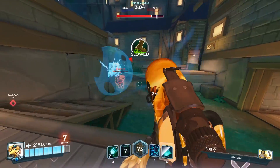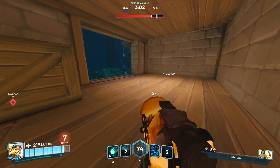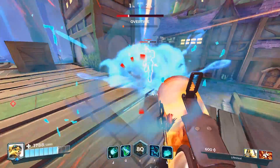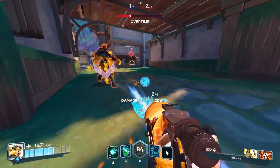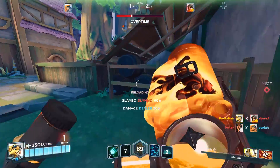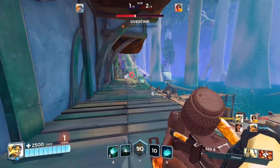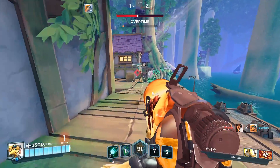Now that we've covered the loadouts, let's move into the tips and tricks. My first tip for Pip is to Explosive Flask-Potion combo as frequently as possible and choose targets wisely. A great combo can burn a Cassie down to half health and make her move slower than a turtle, allowing your teammates to follow through and take her out.